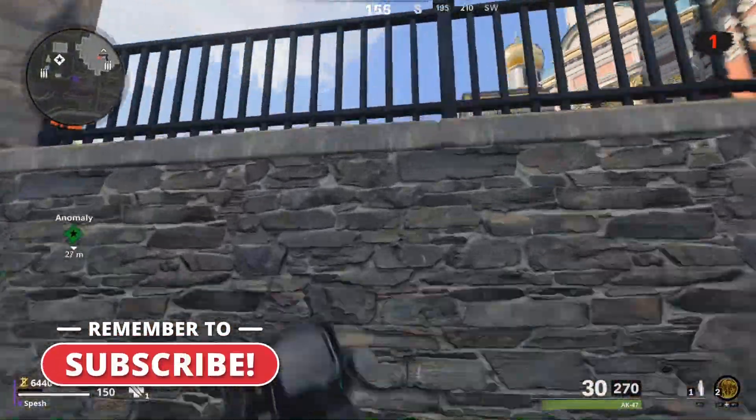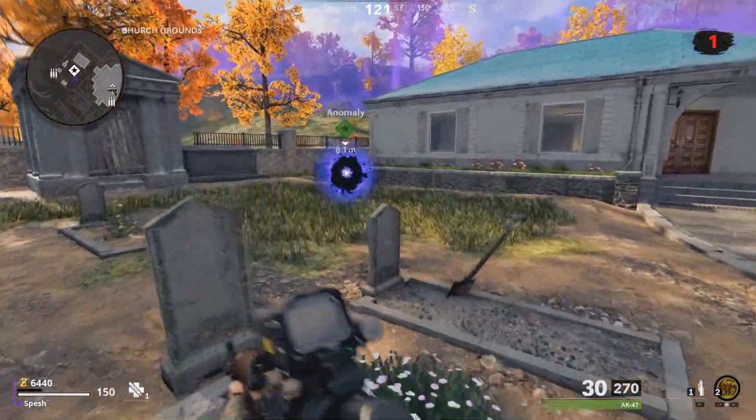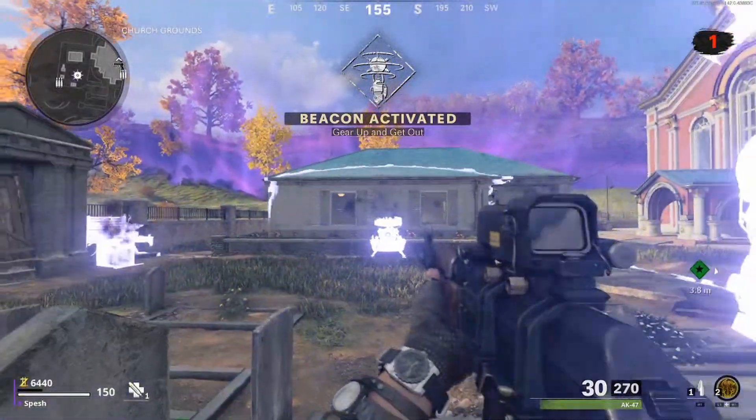Hey Tiki Team, welcome back to the channel. My name's Special, helping you conquer the Horde. So this Easter egg is actually insanely simple to do — there's literally one requirement: have a pack-a-punched weapon.